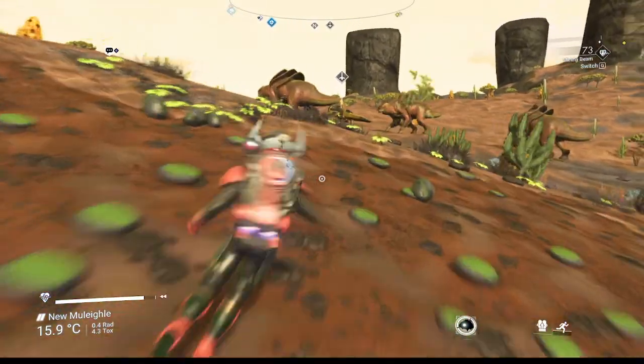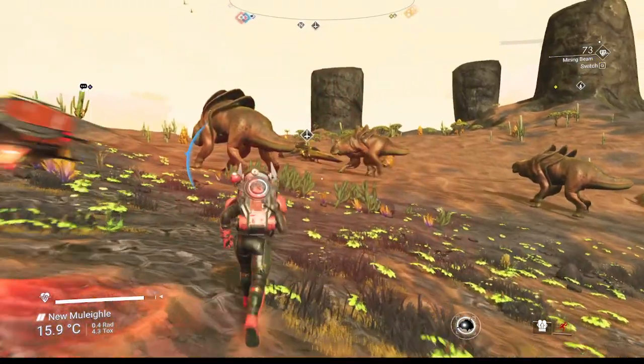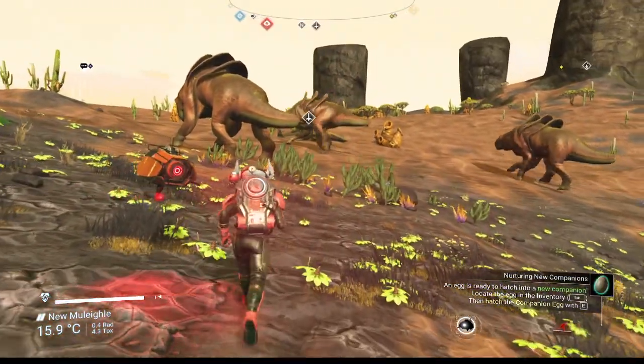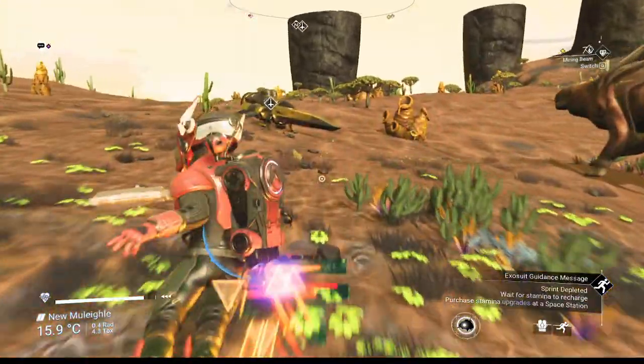We might be able to call these creatures and hit them in the face - they go down pretty quick with a fully upgraded weapon, but not with a mining beam. I do not want to get trampled to death so we're going to avoid doing that here.